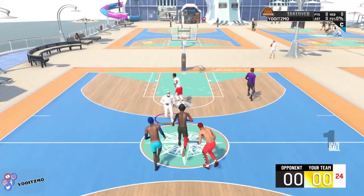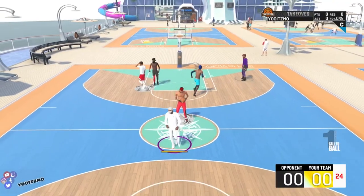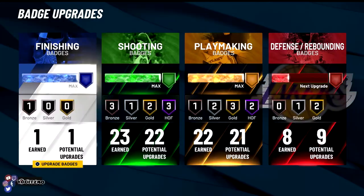My build is a play shot, and when you look at the badges it's 1 finishing, 23 shooting, 22 playmaking, and it's supposed to be 10 defense. But because of that bug in the patch or update, it drops all my badges except finishing down by one. So instead of 23 shooting it shows 22, instead of 22 playmaking it shows 21, and instead of 10 defense it shows 9.